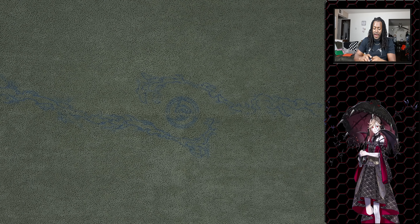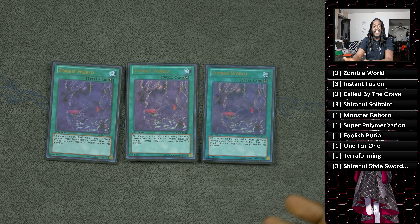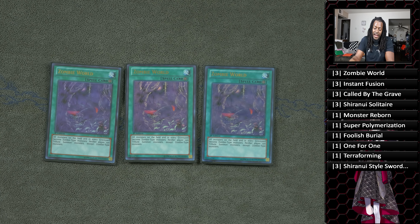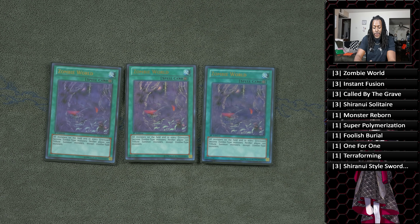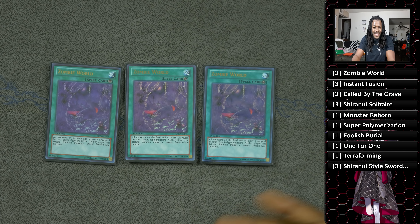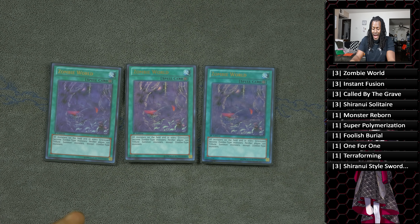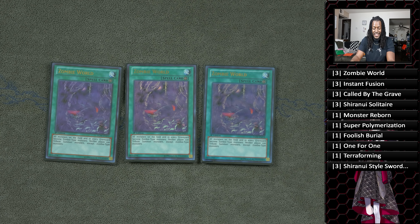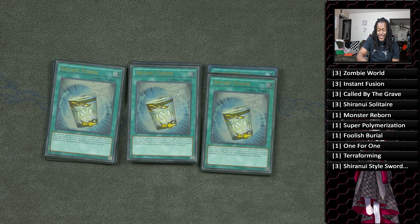For the spells, we run three copies of Zombie World — this is what makes the deck pop. A lot of decks, cough cough Salamangreat, need their monsters to be a certain type; well, Zombie World turns them all into zombies, and they don't want to be zombies. If you combine this with Rivalry of Warlords, your opponent can't summon multiple monsters to the field. I don't mainboard Rivalry but I do sideboard it. The reason I don't mainboard it is that it was just another piece of the puzzle, and going second it was a mess.